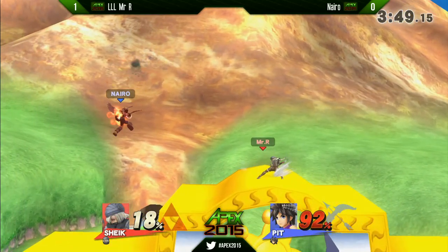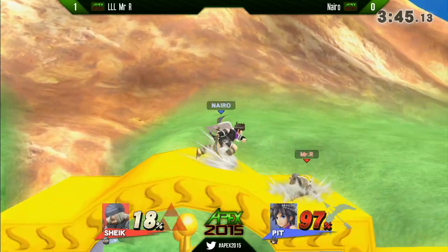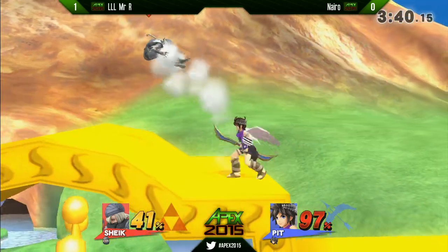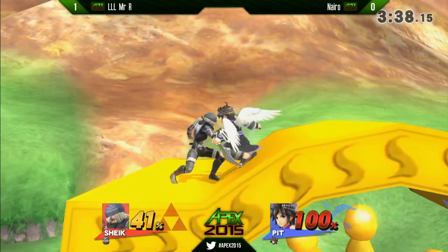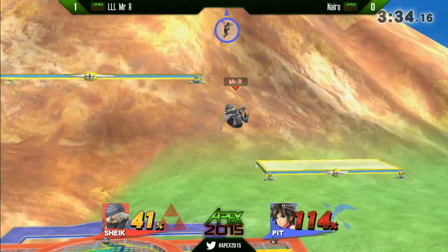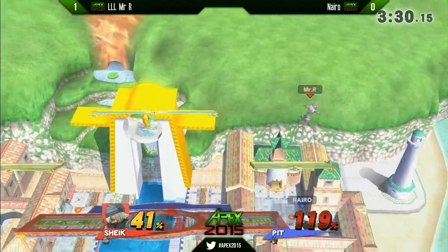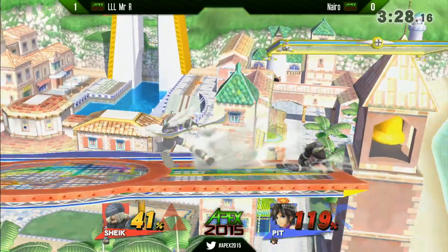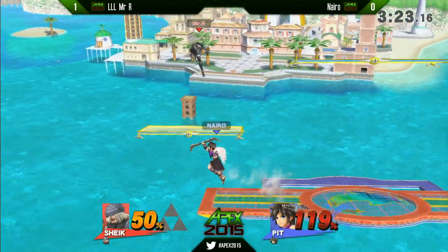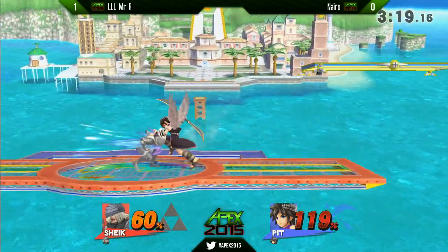Weak hit advantage right there — not going to close him out, but Nairo's got to be so careful. It's not like he can just not air dodge because the fair is a threat. Nairo finds a good grab — wow, one of those re-grabs. The stage transforms just in time to increase the ceiling height. No jumps right there — he gets the ledge. All these spaced aerials. Nairo sees his opponent has no jump and just throws out the up smash — even if you air dodge into the ground it won't be punishable due to increased lag. Excellent read on the rollback.